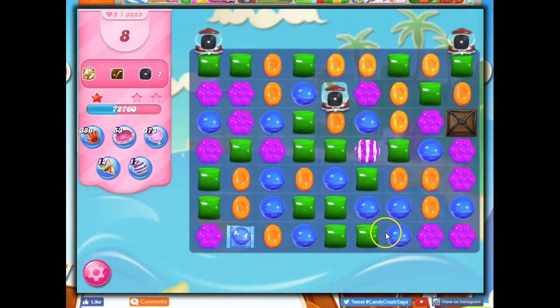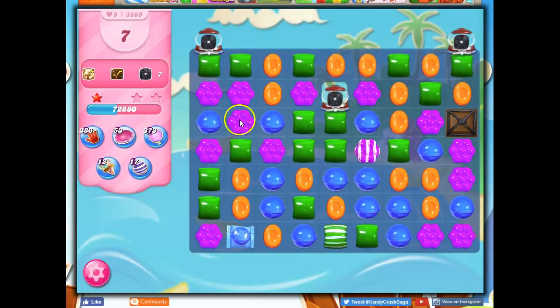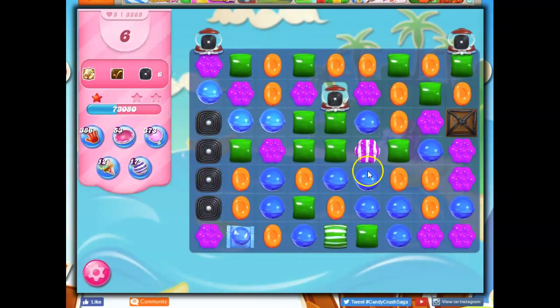I might end up taking out all the chocolate this way, and it would be good now to have the chocolate just removed from the board. Now I have this situation — I need licorice. In order to get licorice, I have to make sure I don't take any licorice out, which is easy right now — I don't have any licorice. But now I'm getting licorice, but now I accidentally took some out.